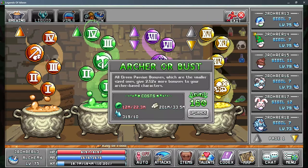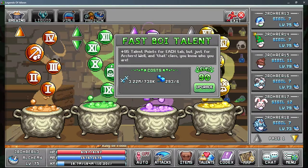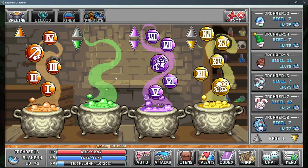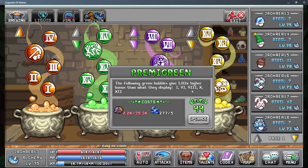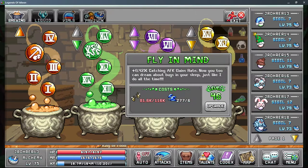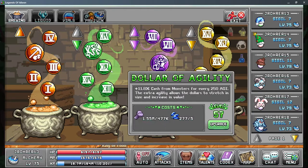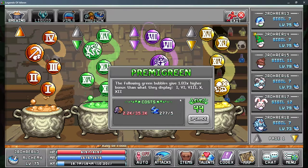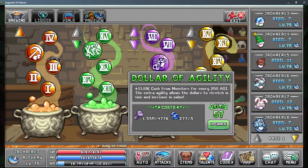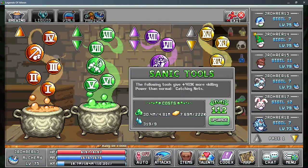Sanic tools is also a very strong bubble to boost things further, and the primi green I believe boosts sanic tools. Fly in mind — you don't need it as high a level; it starts soft-capping at around 50. Primi green, take it as high as you can, but once you get to around 2x it's pretty much soft-capping. Sanic tools — just take it as high as you can; after around 100 the costs start getting unreasonable.